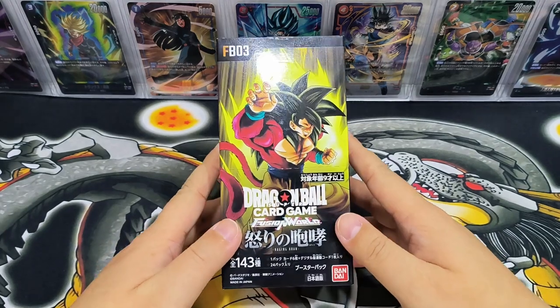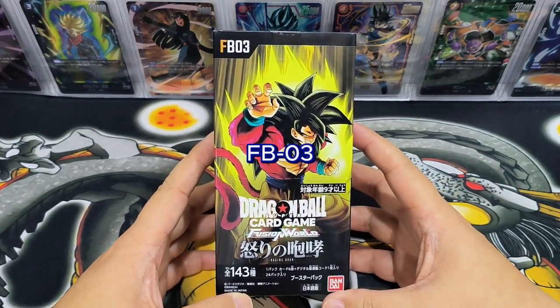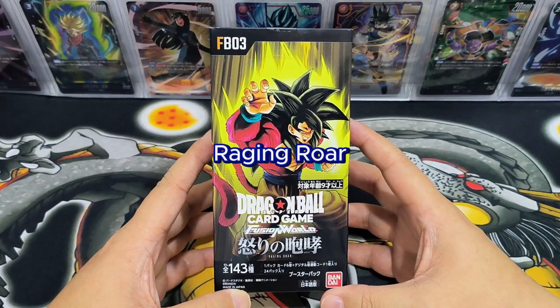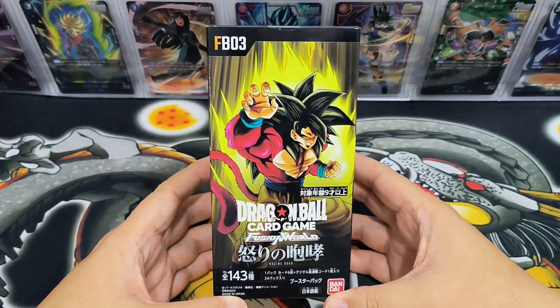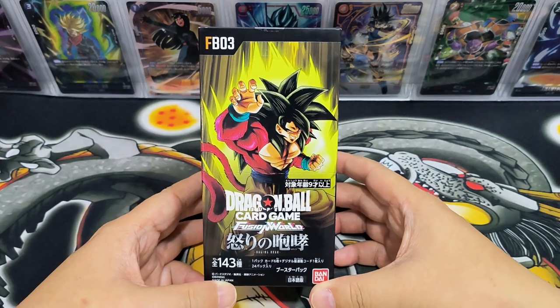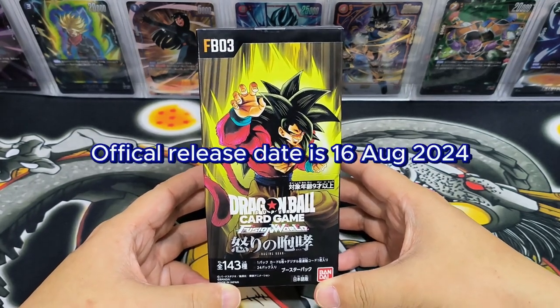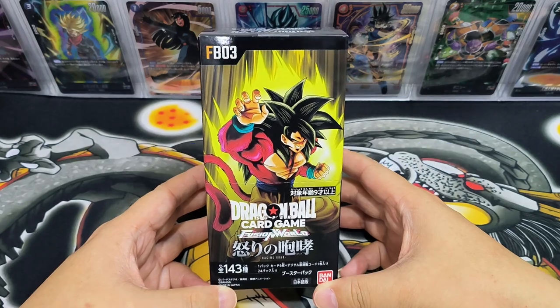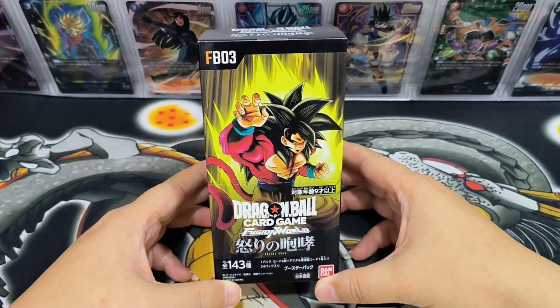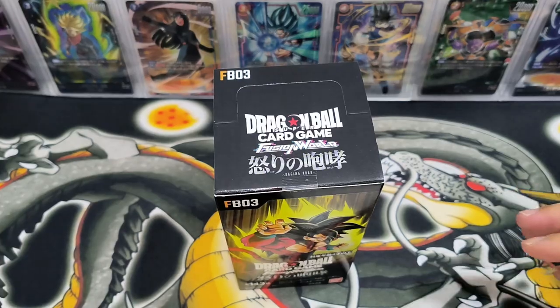Hello everyone, good to see you again. Today we have a box of Dragon Ball Super Card Game Fusion World FB03 Raging Raw. This box just recently launched — the pre-release date is on 9th of August, which is the National Day of Singapore, and the official release date is 16th August. I've gotten a box and I'm happy and excited to share this opening with you.